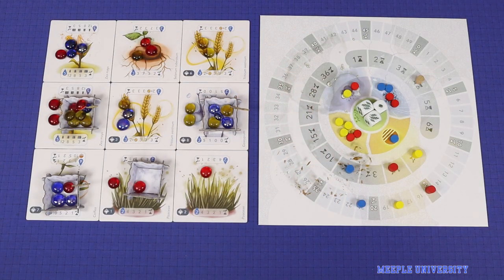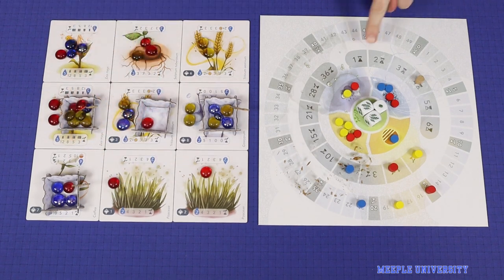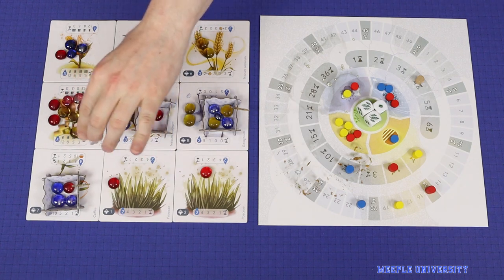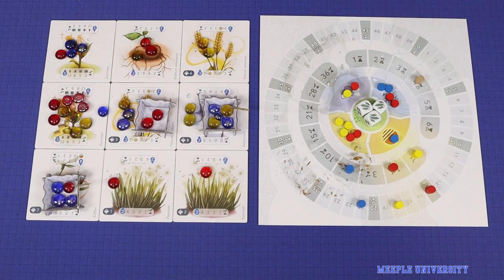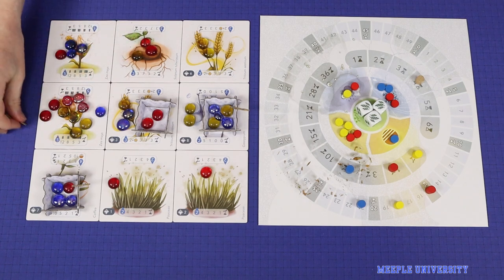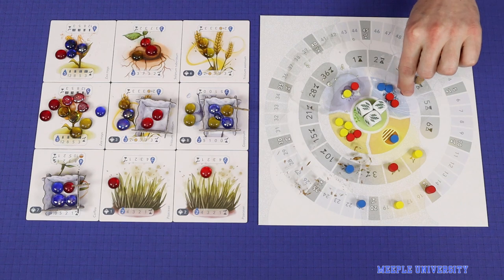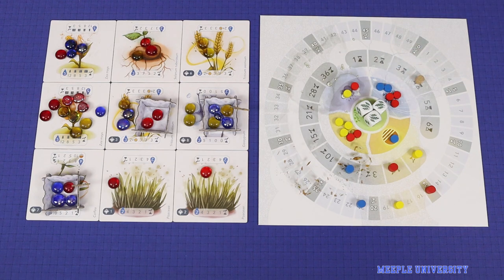As in the base game, players command the clouds and the rain by taking actions over between 4 and 6 rounds to manipulate their own raindrops by placing them into clouds, and trying to make them rain onto the crops below. Whenever there is a harvest, players score points for majorities on the different crops. Players also vote each round on the global weather effects that they want to resolve, and score points for contributing to winning votes.